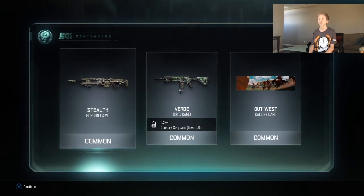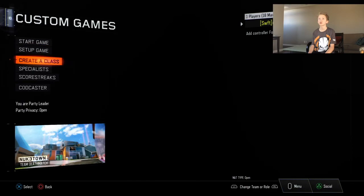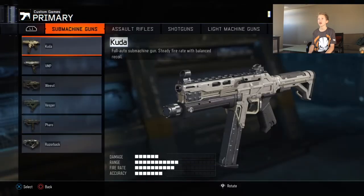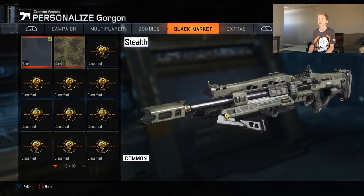And the Gorgon — that's the light machine gun — the stealth camo. Let's go see how that looks on the Gorgon. Let's go to custom games, create a class, and go to light machine guns, Gorgon, and camo black market.